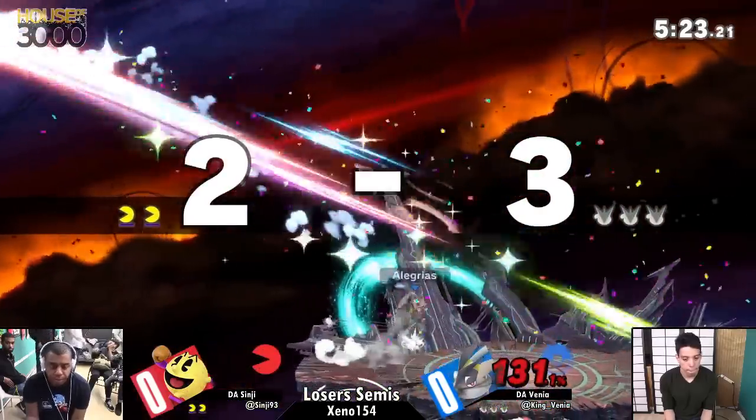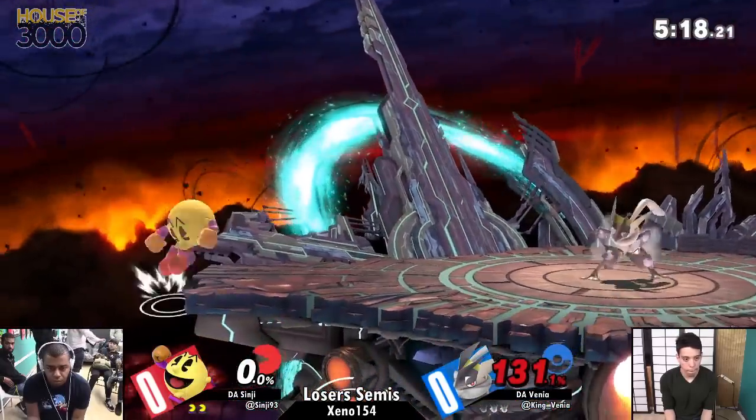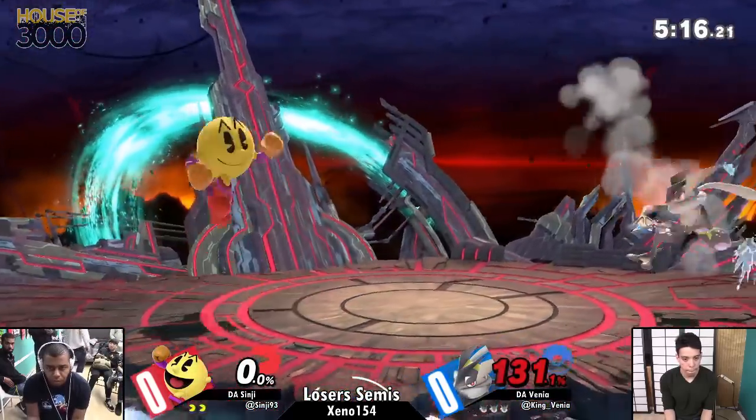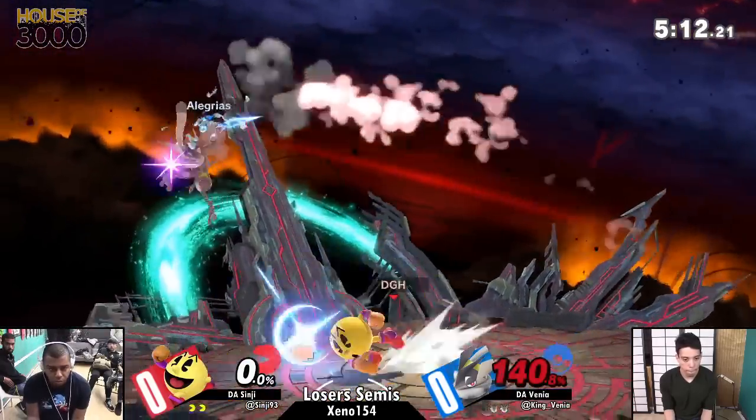Even then, shielding something as Pac-Man — sure, you can do a get-off-me Nair, fair, etc. — but you have someone in your space at that point, and you're forced to give up your offensive. You have Greninja in your face.